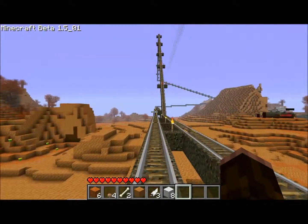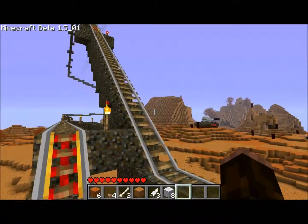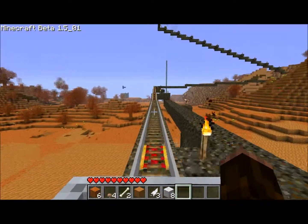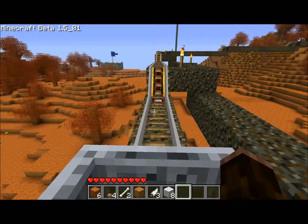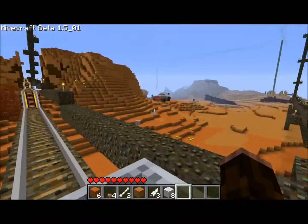So here's how it works basically. There might be another cart sitting on the other side of the track that will stop me, but we'll find out. You can see these detector rails are really handy — you don't have to use any more redstone torches or anything else to enable things.